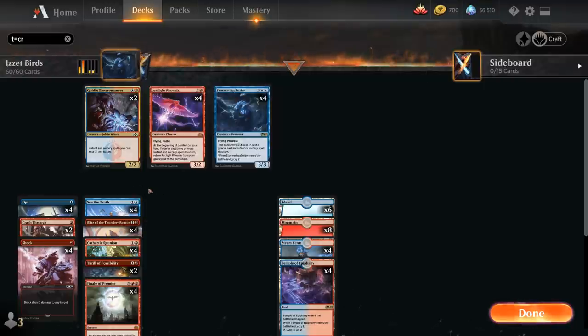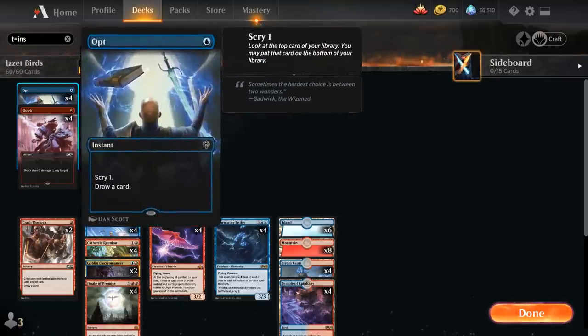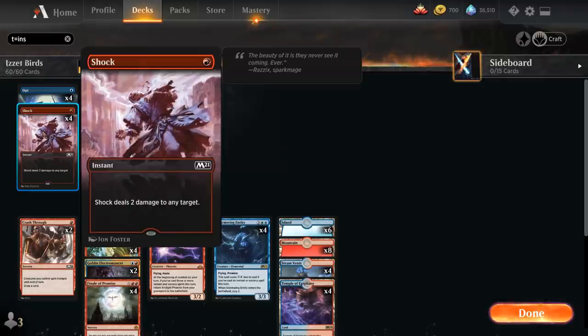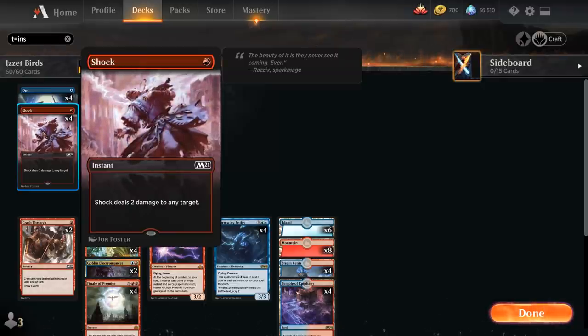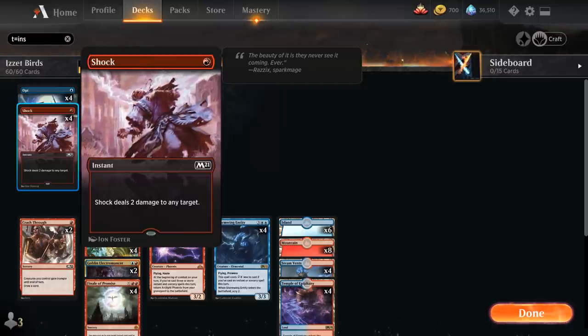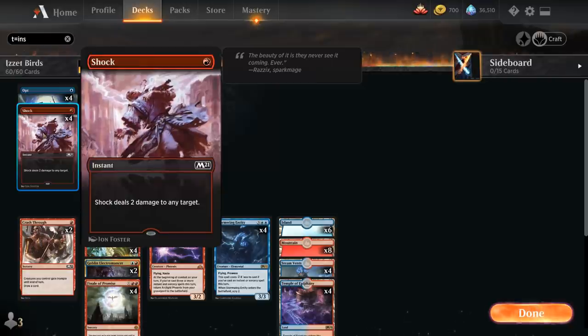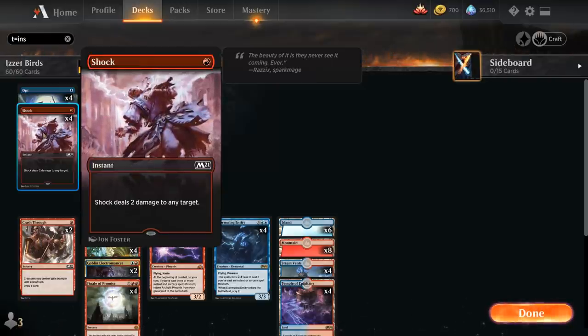Taking a look at the instants in the deck — we've got the full playset of Opt for 1 mana, Scrying 1 and Drawing a Card, and the full playset of Shock, dealing 2 damage to any target. Having all these 1-mana instants and sorceries makes it much easier to play the Stormwing Entity on turn 3, and also makes it easier to cast 3 instants and sorceries in the same turn to return Arclight Phoenix from the graveyard.